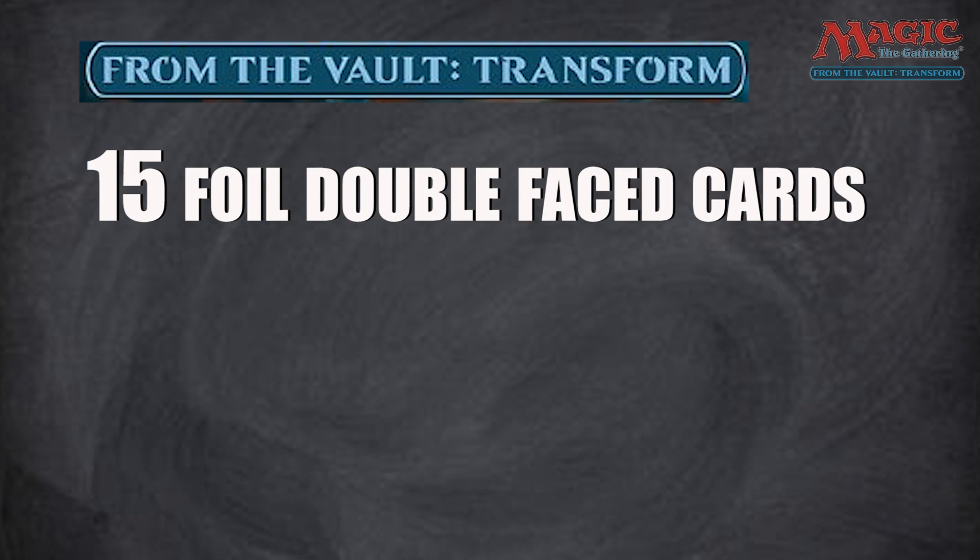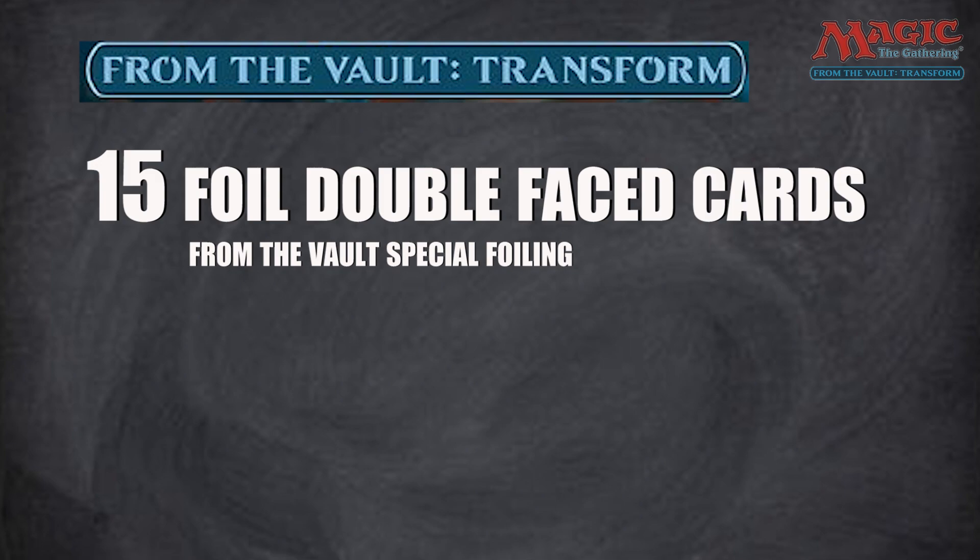These are all double-sided cards, done with the From the Vault foiling process which is essentially almost like a double foiling — it creates a very nice effect to look at. It does cause the cards to curl even more than normal foils though, so don't be surprised if you pick one up and the cards are already curling in the package. That is a common issue with these.